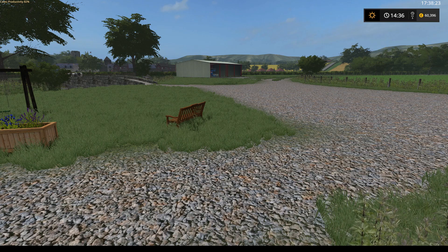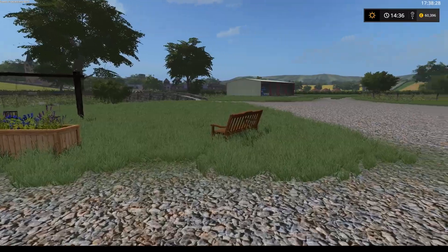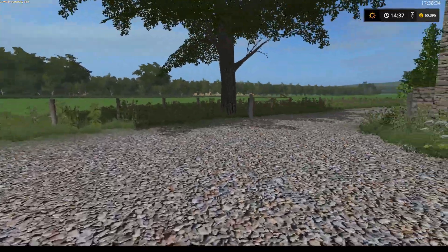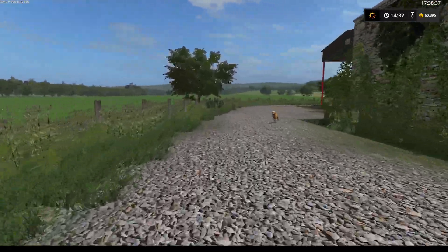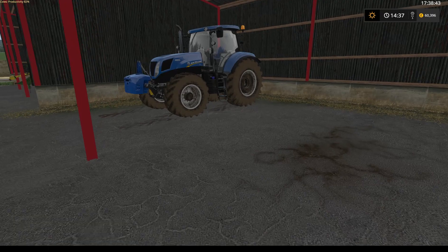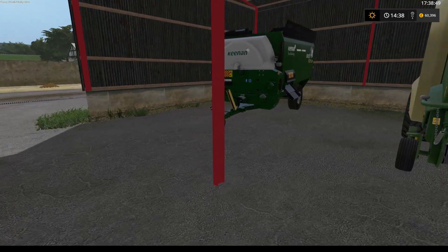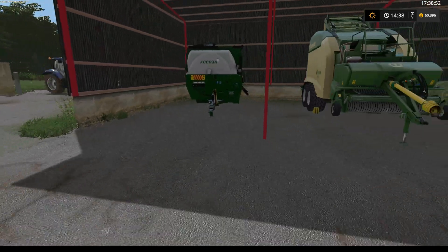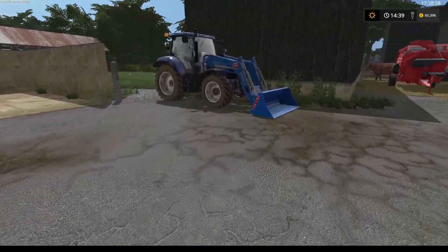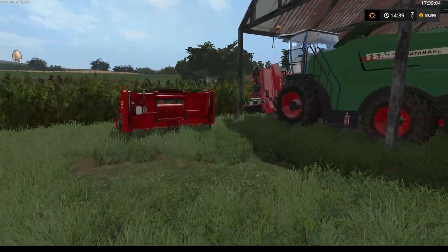Hello everyone, welcome back to the channel and welcome back to Dallin Farm. It's a map by pro farmer 40 and Yorkshire Danno. Just up at the cow farm there's a dog that runs around constantly. Some of the equipment we've changed out - we've got T7 270, Krone Ultima CF-155, Keenan feeding wagon. Thomas has edited those. We've also got the T6175 and the bent katana 85.